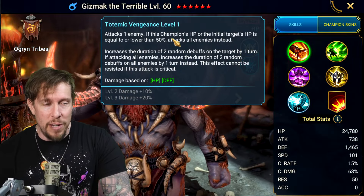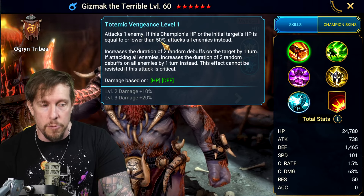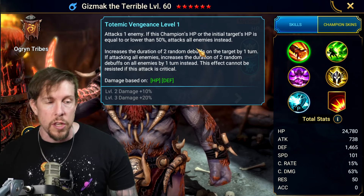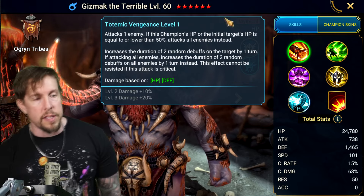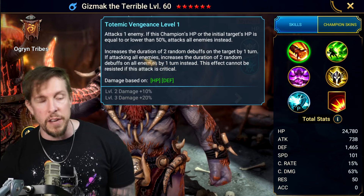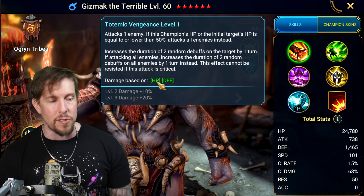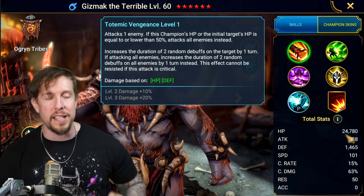On his alternate form, A1 Totemic Vengeance: attacks one enemy, but if this champion's HP or the target's HP is at or below 50%, it does an AOE instead. You should always target enemies at or below 50% HP to trigger the AOE. Increases the duration of two random debuffs on the target by one turn — or all enemies if AOE — cannot be resisted if the attack is critical. Scales off HP and defense.